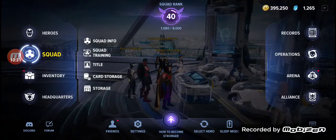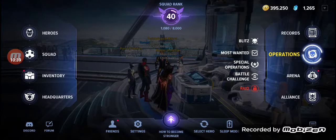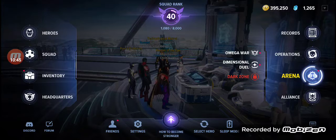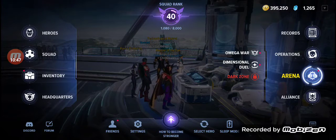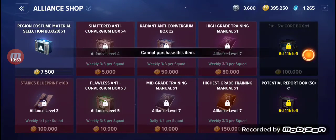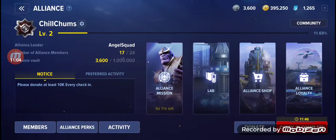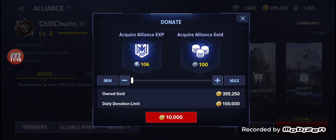Hopefully that helps. A quick other tip — I know this video is already long — is under operations: play the Blitz, play the Most Wanted, play the Special Operations, play the Battle Challenges, play the Omega War, play the Dimensional Duel. And when you are in an alliance, please — under the alliance shop — purchase these two things: the core box and the potential report. You get those once a week, so save your coins for that. And help your alliance by donating every day, at least 10 grand every day.